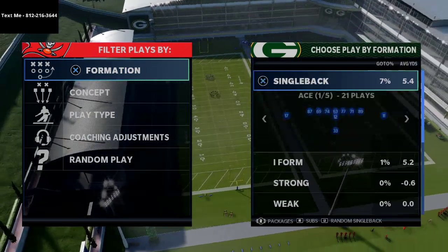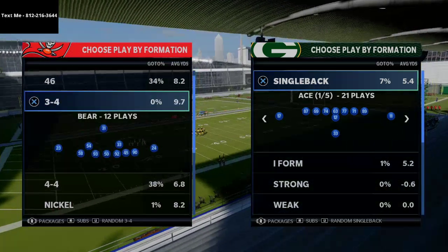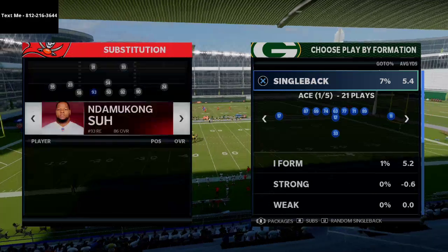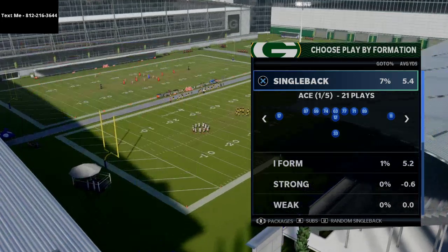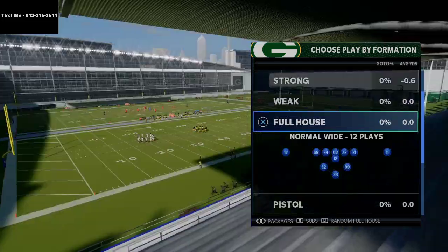So I kind of was messing around with the Running Gun playbook a little bit late last night and I found this quick pass that I thought was really, really powerful. So I'm going to show it to you against one of the better defenses in Madden right now, and that's the nickel 335 wide defense. We're just going to come out in Mike Blitz 3. And basically what I'm going to do is show you this little snap throw, and I think this is one of the best snap throws in the entire game.